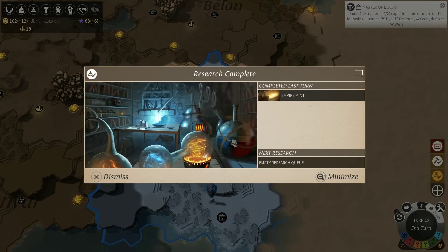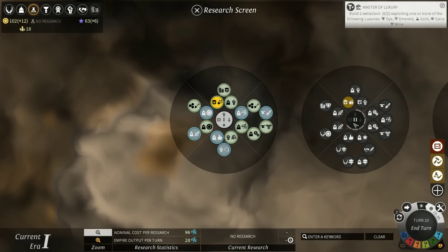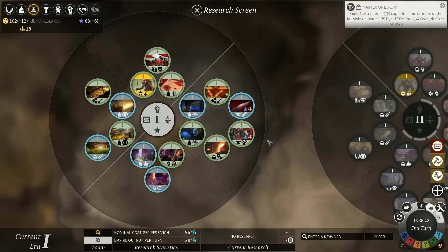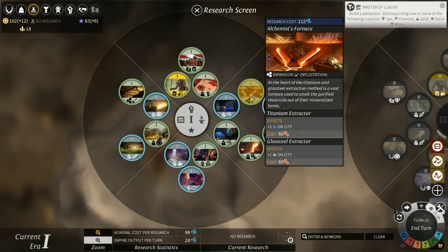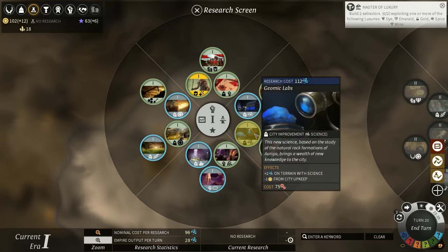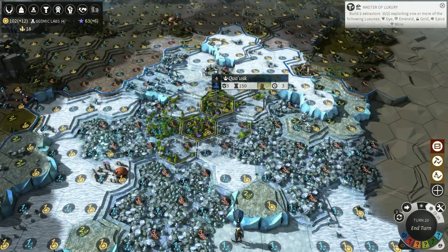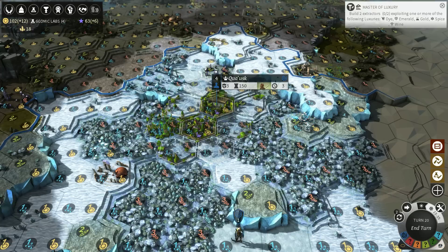Empire Mint is now done — that's something else we'll want to build. Let's go to the research queue. We have 6 out of the requisite 9 to go to the next tech level. Titanium Extractor: plus 1 Titanium on City. We'll already have that assuming we finish the burrow. This thing's gonna be too good to pass up — we've got so much science, so many science tiles in the city. Look at them all: 10 tiles that will be within range. So we need that — that's like 20 research.